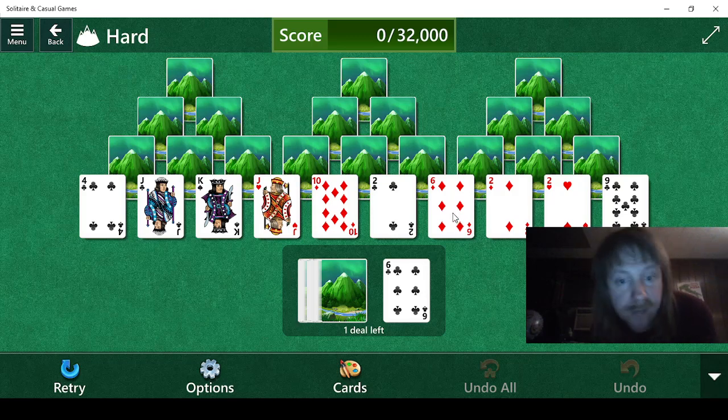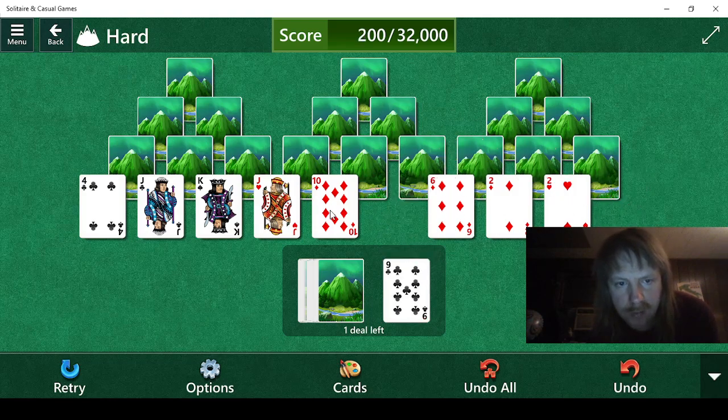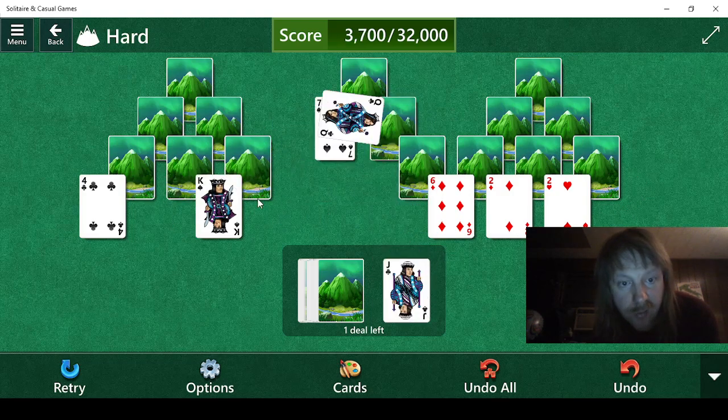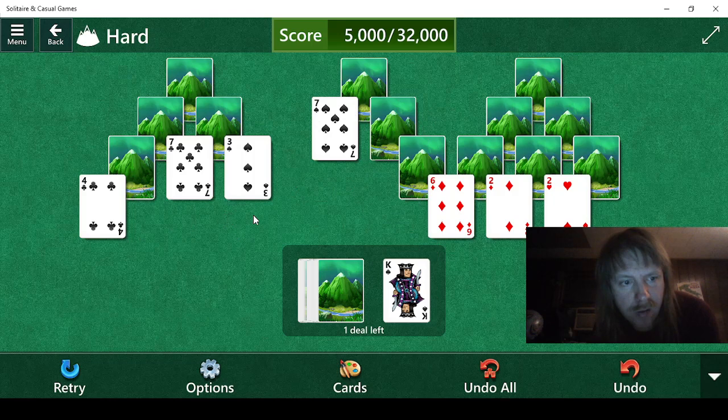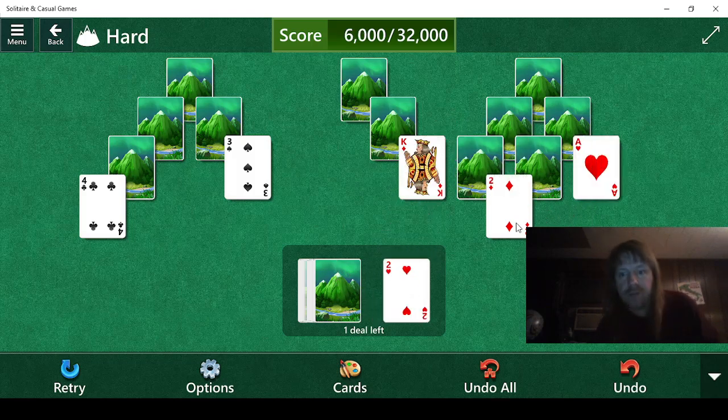Let's see what we have here — we have a six which we can't seem to use. Four, same boat, can't use. Three — I think two is the way to go. Eight, nine, ten, jack, ten, jack, queen, king. Okay. Eight, seven, six, seven, I guess. Ace, two — we definitely needed that.